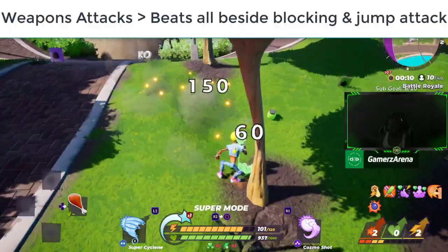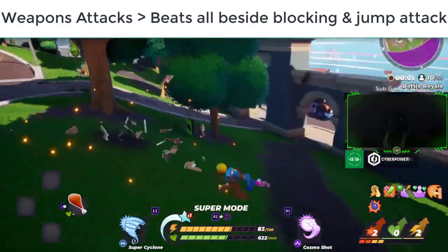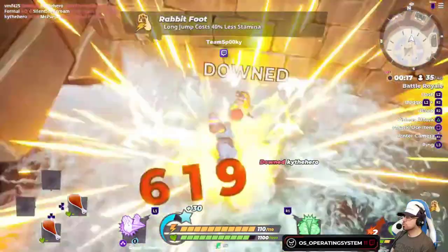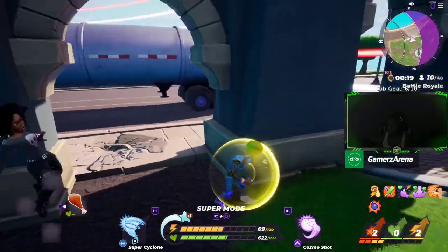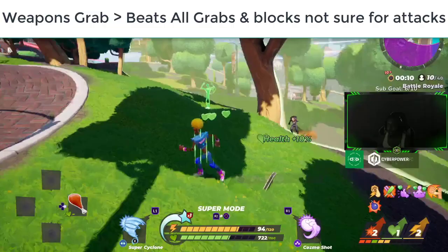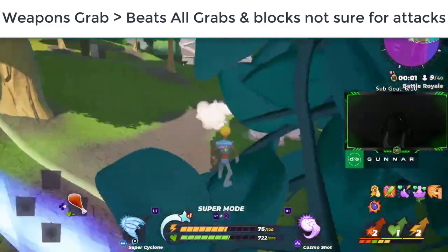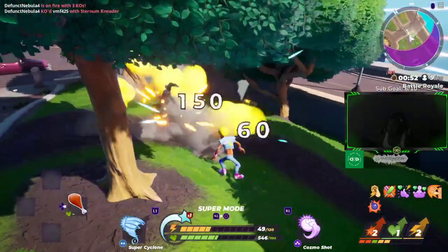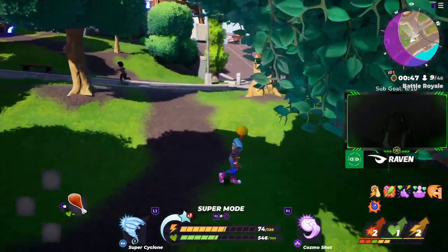Next, weapon attack beats all attacks except blocking and jumping attack. I feel jumping attack is the most superior attack because there's no real way to time a hit to beat it. Weapon grab beats all grabs and blocking — I'm about 50/50 on whether it also beats attacks, since weapon grab isn't really a pure grab, it's also an attack in a way. I could be wrong on that and hope to find more information.